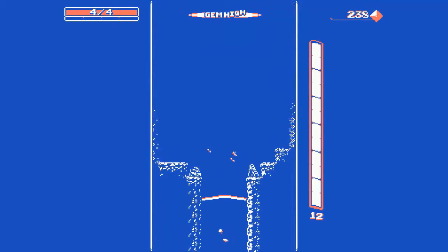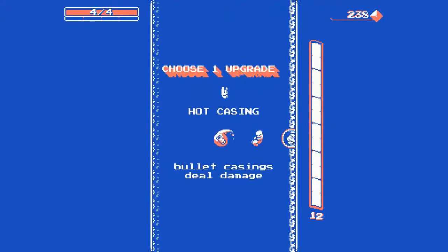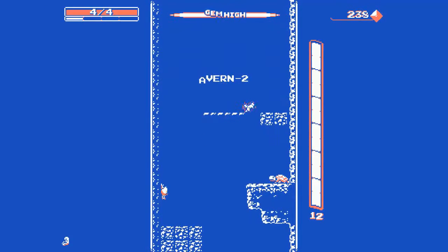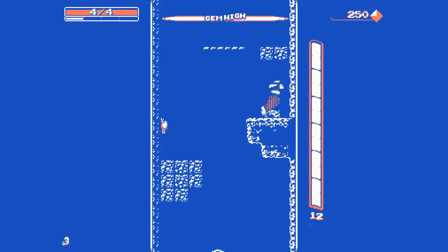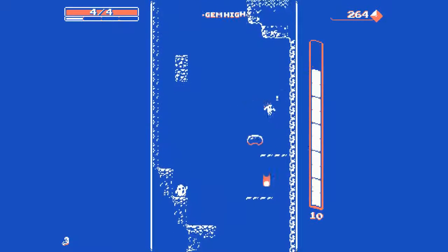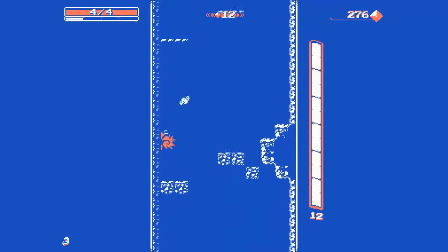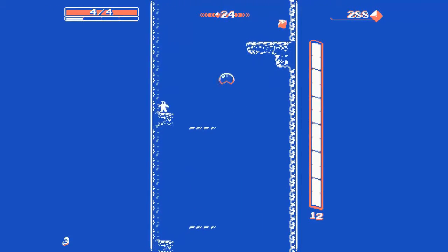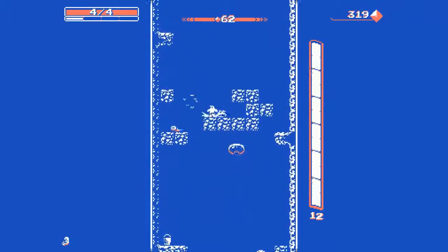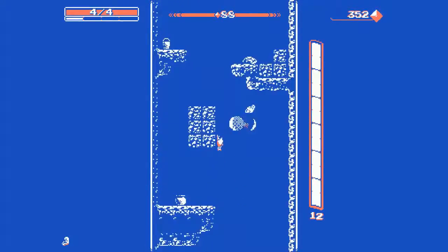Bouncing on enemies really seems the way to go. I want to know what those white lines are under my health. Like, if you heal yourself and you're at full you seem to get one — does that mean you gain max health upgrades if you get four of them? This game is a lot easier when you just jump on everything.